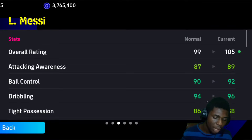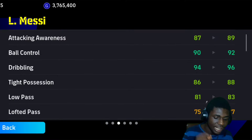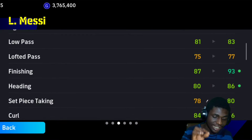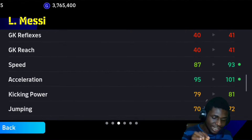His stats: attacking awareness 87 going to 89, ball control 92, dribbling 96, tight possession 88, low pass 83, lofted pass 77, finishing 93, heading 86, set piece taking 80, curl 86. Absolutely great card guys. Speed 87 goes up to 93.